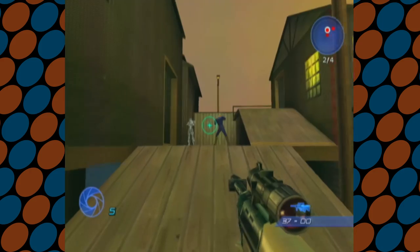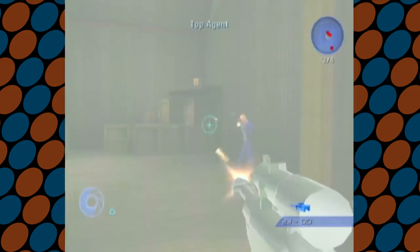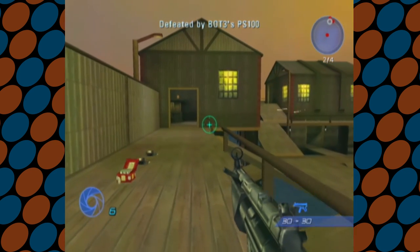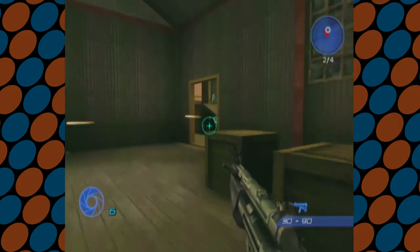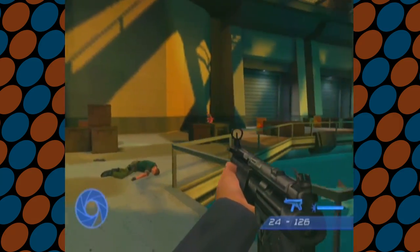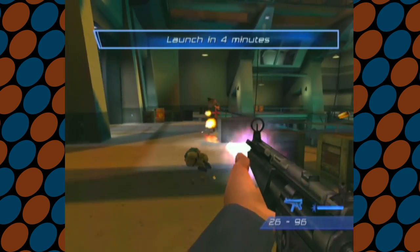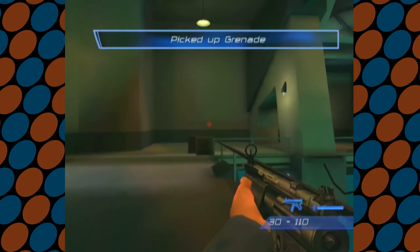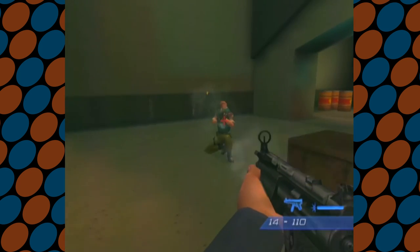Ultimately, I would recommend Agent Under Fire to fans of first-person shooters, action games, and the 007 series. This is definitely a good 007 game, but not a great one. As a first-person shooter without the 007 coat of paint, there is nothing exceptional about this. It feels like the kind of game that would satisfy fans of the genre or series at the time, but can easily be forgotten. There are some memorable sequences here and there, like some of the vehicle sequences, but the game as a whole feels a bit lacking. Still, while there are better shooters out there, there's also a lot worse. If you're a fan of 007, you owe it to yourself to check out Agent Under Fire.